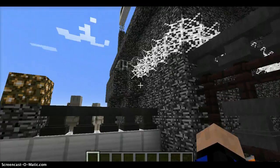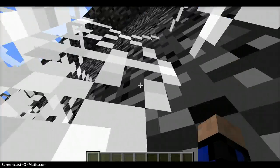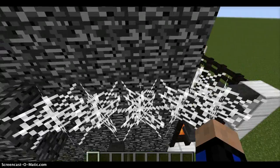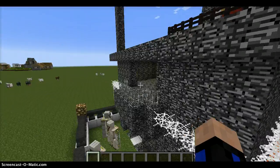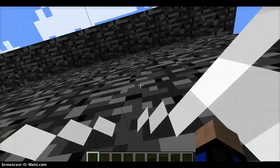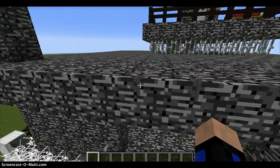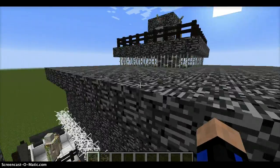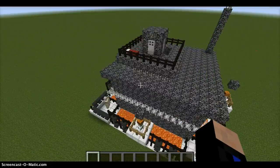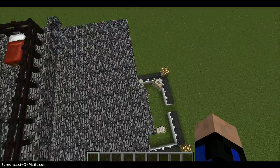It could be spy-proof as well, because they will climb up and they will get caught in cobwebs, which will take a while to get through. I can maybe snipe them, or the snow golems could. And then they'll get up but they stop because they get stopped by this block, which is going to be great for defending against them.